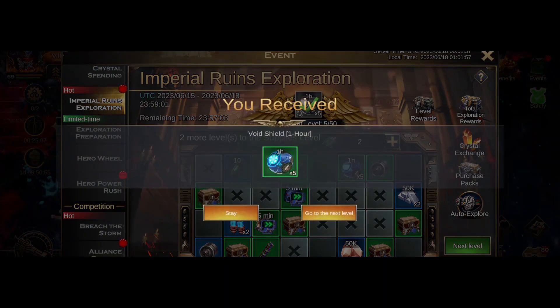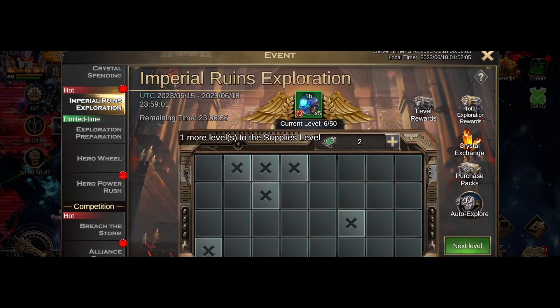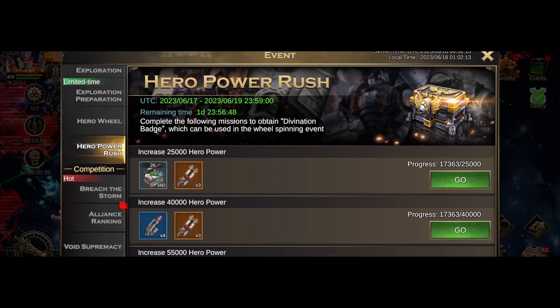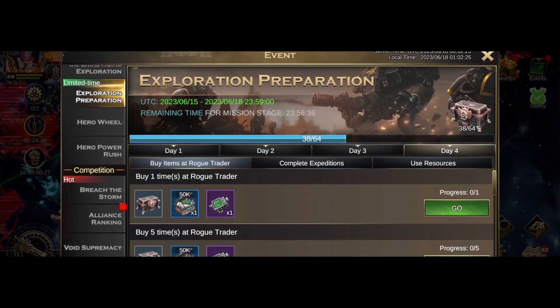I found it - way epic! Let's get another one or at least try and get another one. There we go. We've got chaos attack today, we're going to be ending out on the final Enyo. We've got the final day for alliance ranking and the final day for exploration preparation - missions are complete, expeditions, use resources in the road trader. I better unload on the road trader straight away.